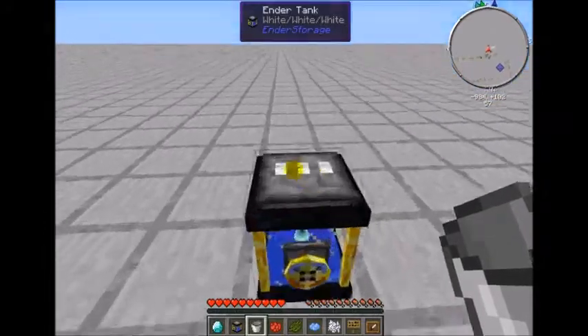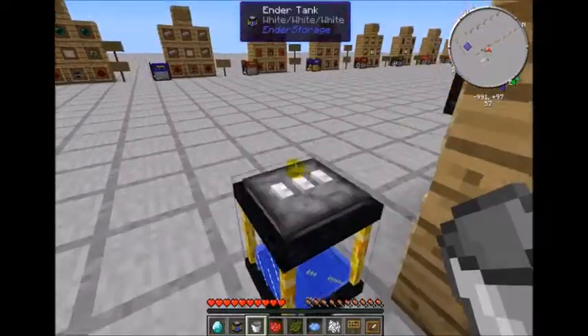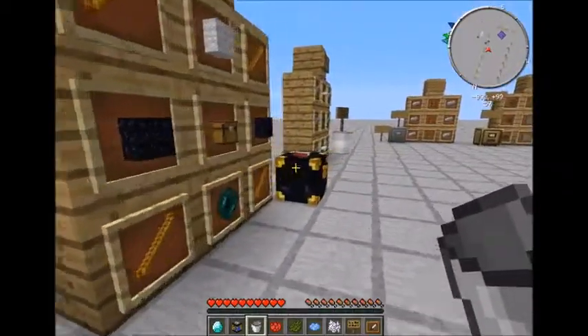So if you were to set up a pipe between this water drum and an ender chest, you'd want it on blue to receive the water. Then if you wanted a pipe to come out of another one to something else, you'd want that on red for output. Again, all color coded based on the wool on top — up to more than 40,000 different combinations considering all the different dyes.